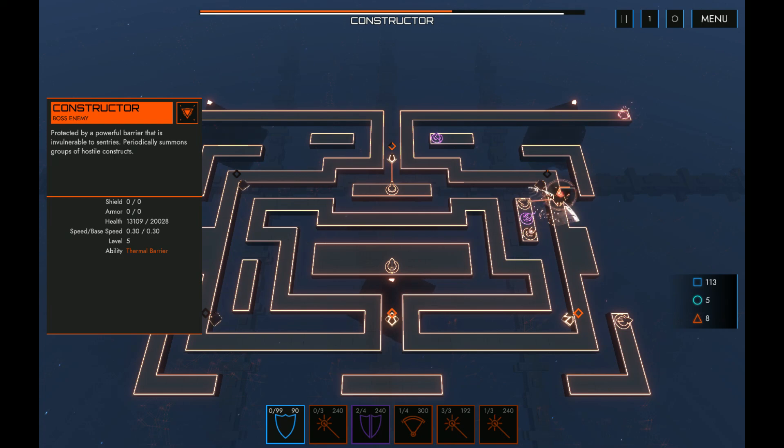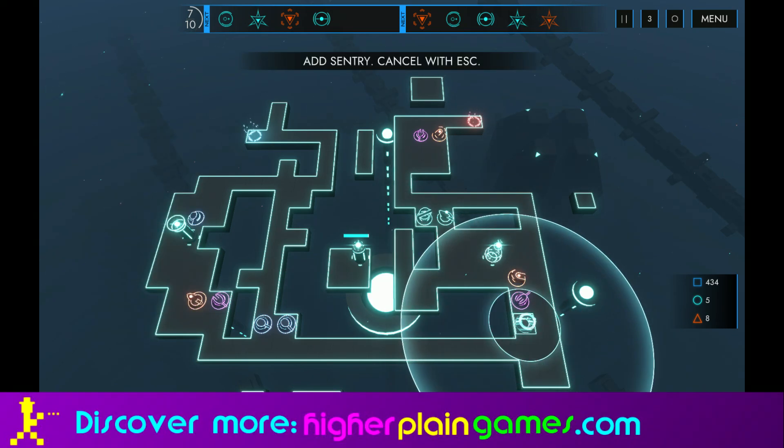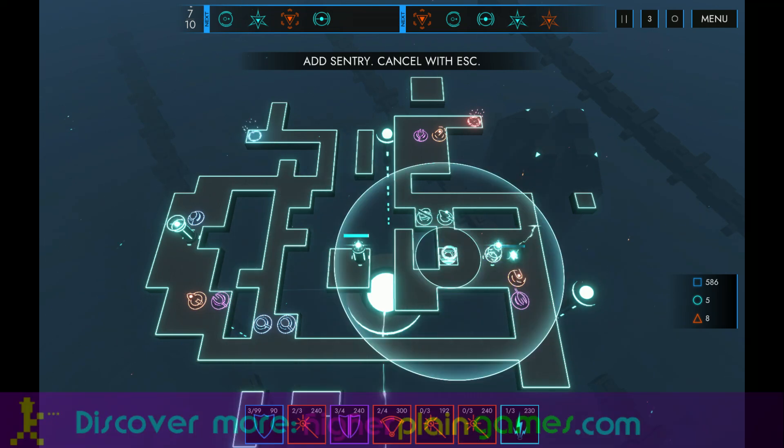From the day-to-day action on the tower defence field, Sentry System is one of those games where you don't put towers around the periphery of a path — you put them on the path itself. The idea is to create the longest possible path from beginning to end as you go through the map.